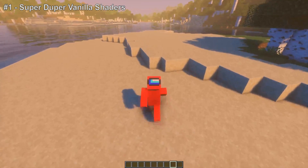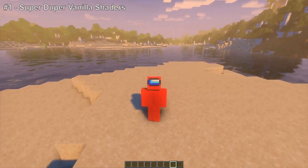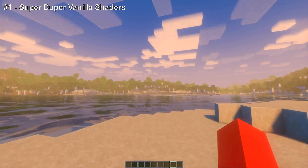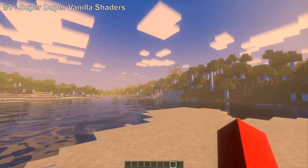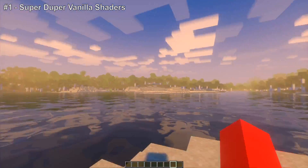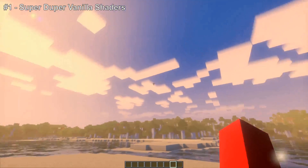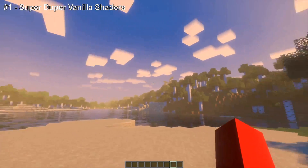Finally at number one we have Super Duper Vanilla shaders. All of these are linked down in the description so you can download them with Irish shaders. This is definitely my personal favorite out of the three, and the reason is in the name — vanilla shaders. They make Minecraft look incredibly different while keeping it very close to the core of what it is. They don't just swap out the clouds for something else, and although I'm not a huge fan of the default Minecraft clouds, this looks incredibly cool.